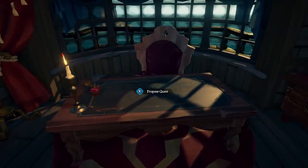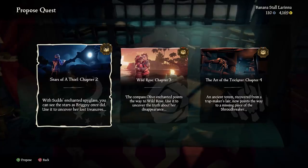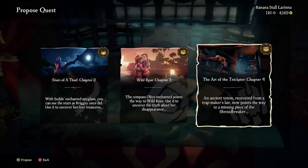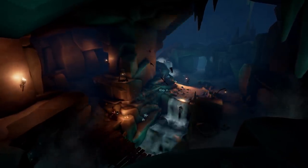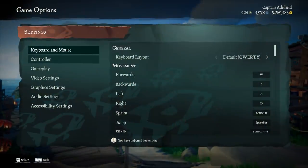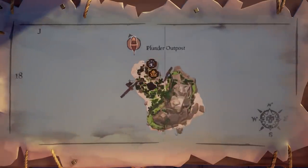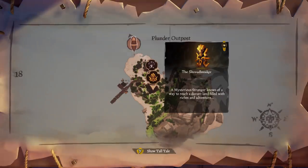In addition to checkpoints, we now have a quest inventory that stores our voyages and Tall Tale checkpoints separately. The new Tall Tale checkpoint tab can hold one checkpoint per Tall Tale. This update will also provide some improvements for map markers. When the Show Tall Tales on Map Table is active, players can now hover over icons on the map for a prompt to show more details.